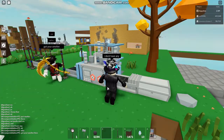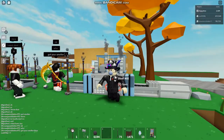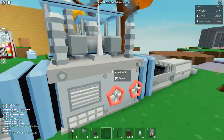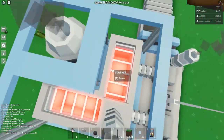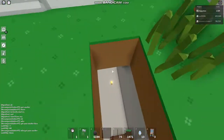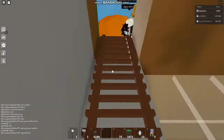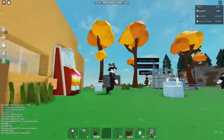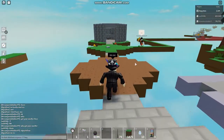Hey everyone, welcome back to another video. Today I'm going to be talking about the new factory update in Islands. This is a huge update — it takes a lot of farming. You have to get a whole bunch of steel, craft a whole bunch of steel rods, then find this secret island out in the distance and craft a drill.